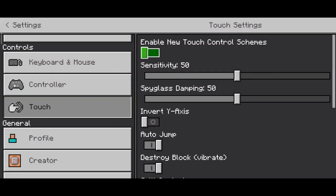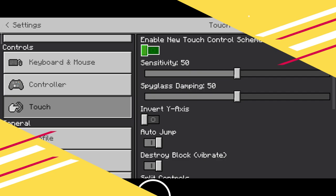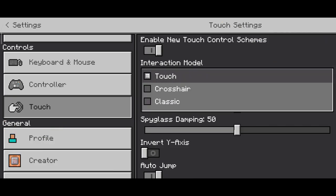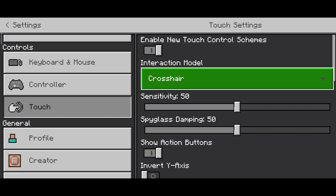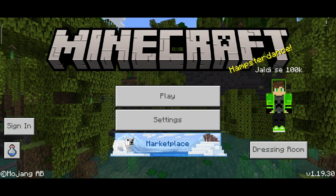So guys, I want to give you some tips and tricks for the new touch control. You can see — New Touch Control has Touch and Cursor. Classic is normal — Classic control. So here, Touch and Cursor: Cursor is when you are in PVP or hunting scenes, so Crosshair is for that.